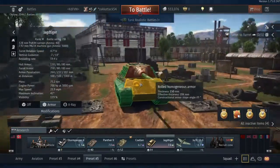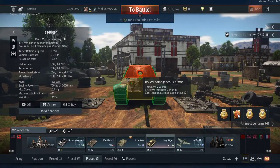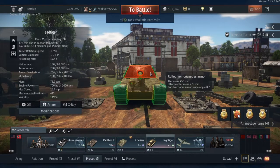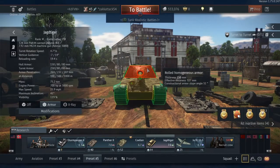As for the superstructure, we have a 250 millimeter plate sloped at 15 degrees. But with the sloping of the gun mantlet and slight curvature of the 250 millimeter plate, we can see effective thickness upwards of 400 millimeters.